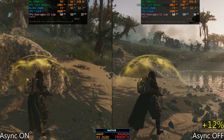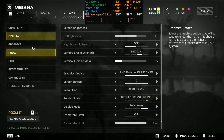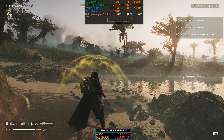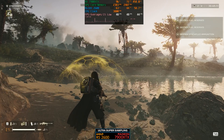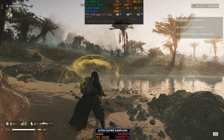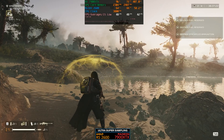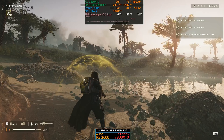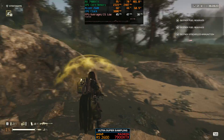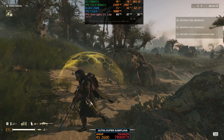Let's try ultra super sampling with the 2600 to rule everything out. Even with ultra super sampling, we might still be CPU-bound given this chip hits around 52 fps. At 96% GPU use and 48-50 fps with async compute on, we're right at that border. I also noticed the frame time is a bit smoother with async on here — possibly because we're not fully CPU-bound, which is interesting.